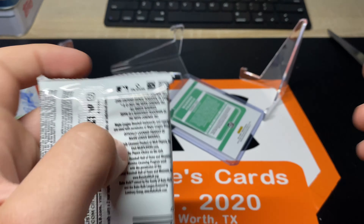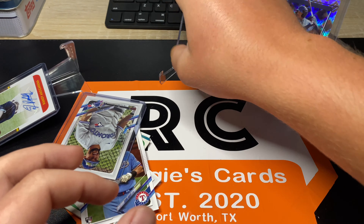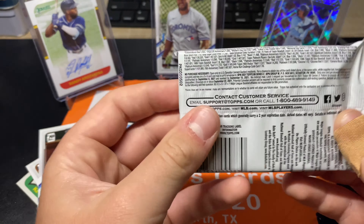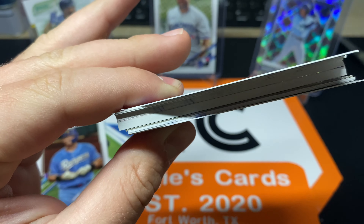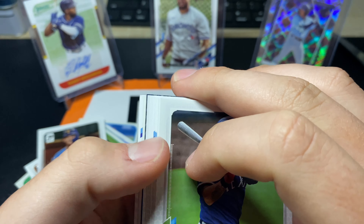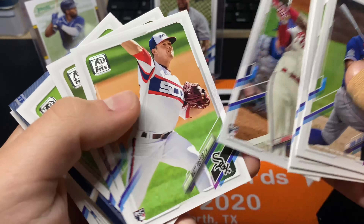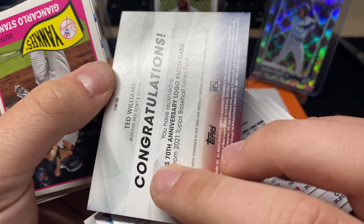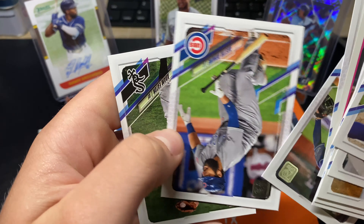Alright, man, these card stands are the worst — they don't stand up at all, I'm gonna have to get some new ones. Let's see what we can get in this last super thick pack. So instead of getting 99 cards plus the one, you get 98 cards plus the one. No base of Ke'Bryan Hayes — we got the insert of him but no base. Then we got Ted Williams 70th anniversary — not numbered, just a manufacturer patch. And then Giancarlo Stanton, and nothing else.